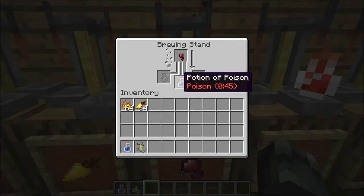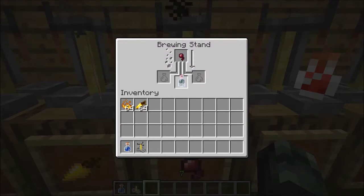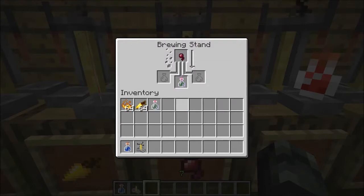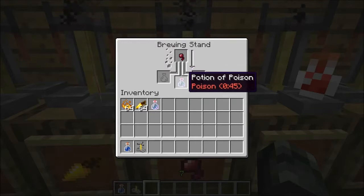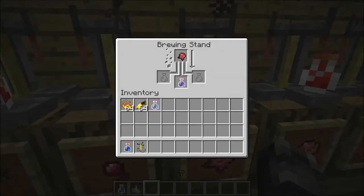Now, our very first potion for negativity: a spider eye and an awkward potion make a potion of poison. Which is bad. You drink that — very bad. You'll lose mostly all of your hearts unless you have diamonds or some other healing potion at the time.